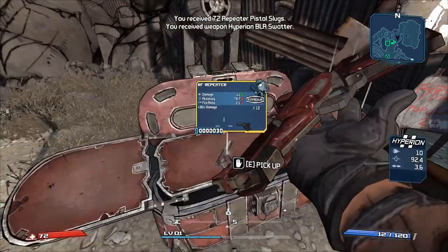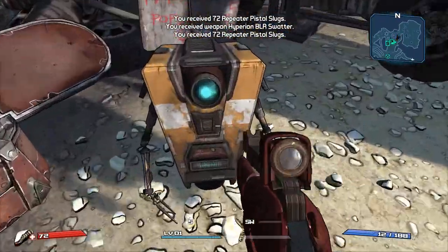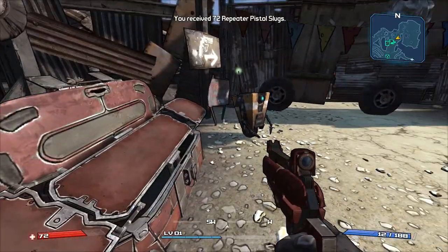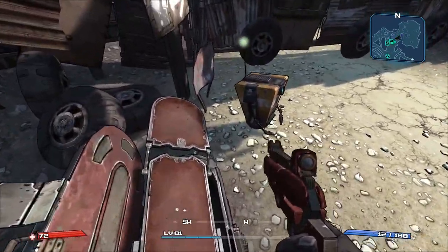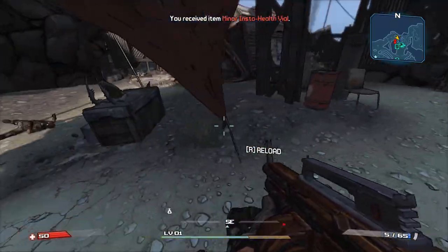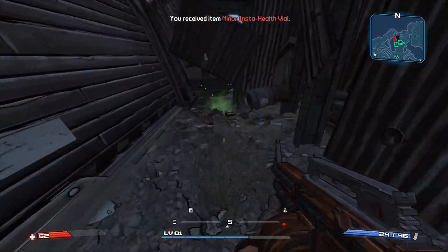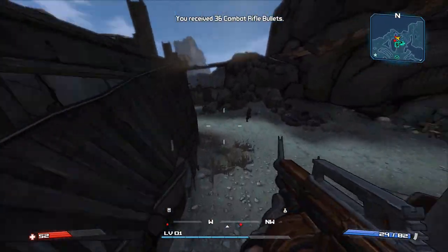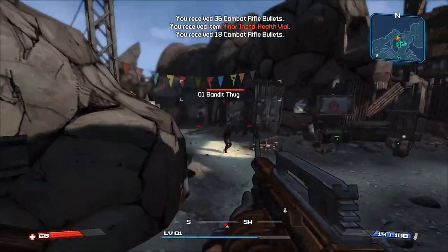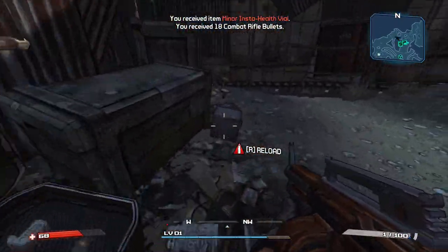We got a Hyperion repeater and a Torgue repeater. That Hyperion repeater looks pretty tasty. One thing I do like is that you can cancel your reload, because early game you don't have any proficiencies. So reloading can be a little bit of a pain, especially with sniper rifles. Meleeing to animation cancel is pretty nice.